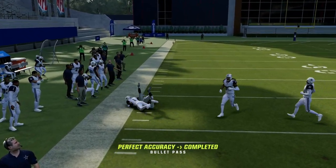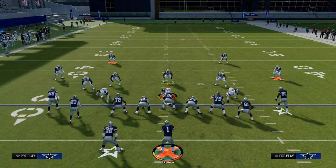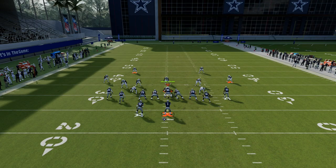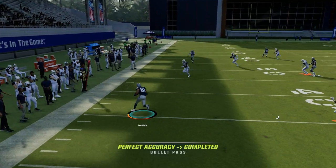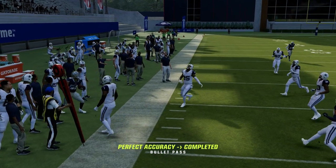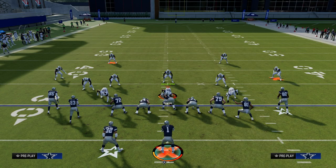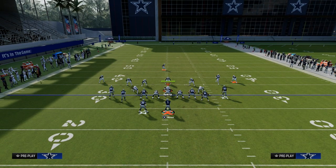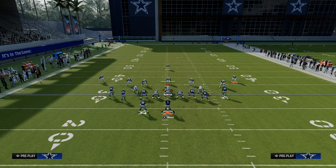Against man coverage, this corner route normally also gets open. Man coverage this year is a little bit inconsistent, so sometimes it gets covered. If it does get covered, one of the best things to do is just check down to this freeform drag. Drag routes are one of the best routes in the game this year for beating man coverage consistently.